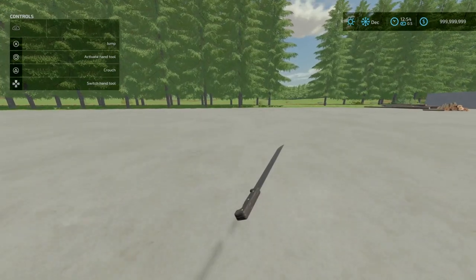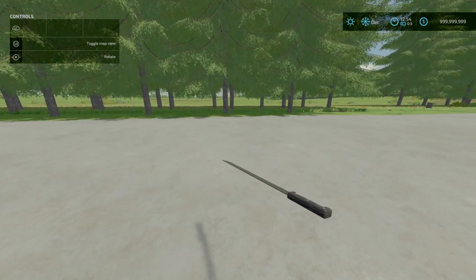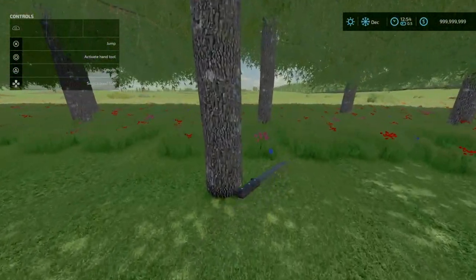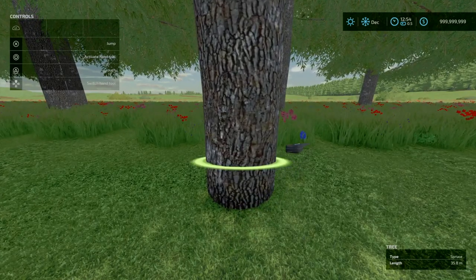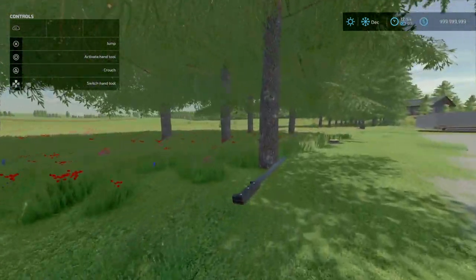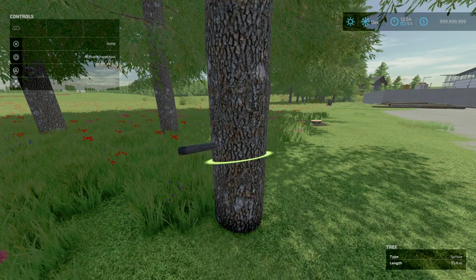Now for something a little bit different — we've got the Forest Machete, this is by GuyonFS, 0.19MB to download, no slots on console. Essentially what this is, it's a machete that you can use to chop down trees. Rather than something like a chainsaw, now you can get the proper sound effect of a machete.